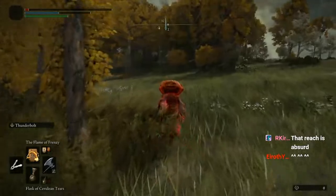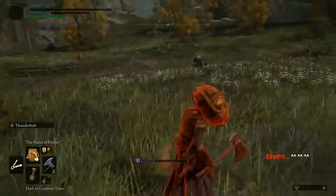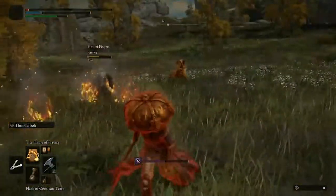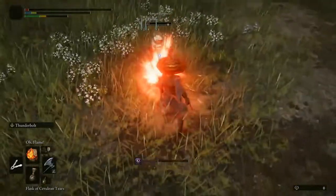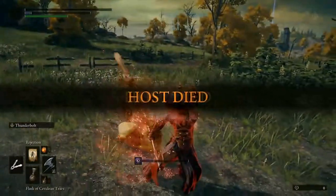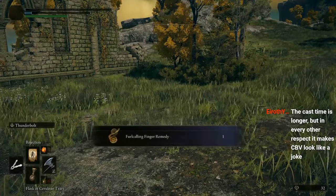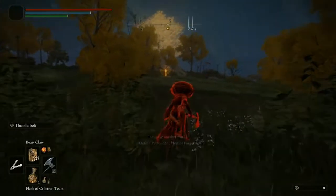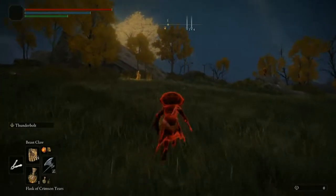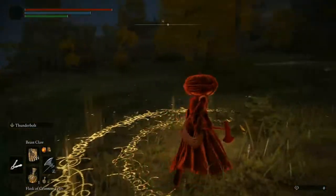I'm not even sure how the phantom bloody finger is going to work in the final game. Is it going to be a limited consumable that we're gonna have to craft with the crafting system? Is it gonna be something we earn, or something found in the world? There are a lot of moving parts and pieces, and it's hard to say exactly how the implementation will be. Will we just get 10 off the bat? Is it gonna be infinite use? As good as it is, it's still not as good as a fully kitted party was for this network test.